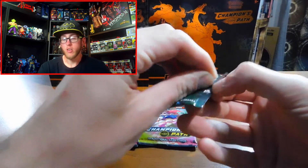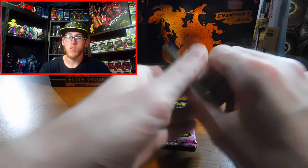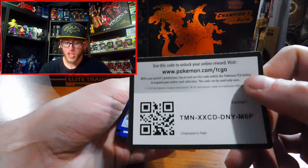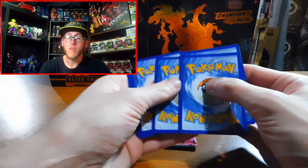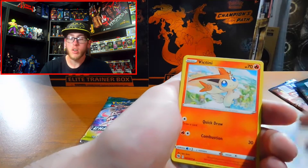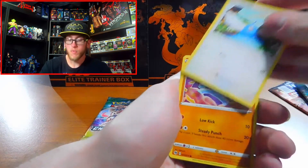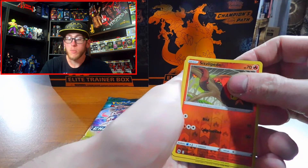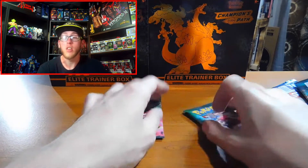Third pack — two more after this one. Another Rare Pack. I completely forgot they're all Rare Packs; it's been so long. Code card. We've got an Energy, Pokemon Center Lady, Victini, Kabu, Kakuna, Nickit, Swablu, Machop, Galarian Zigzagoon, Reverse Holographic Sizzlipede, and another Holographic Zygarde. Pretty much turning out exactly how I thought it was going to turn out.